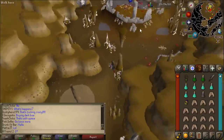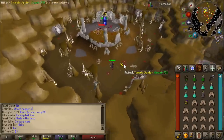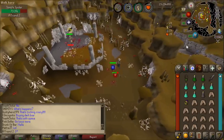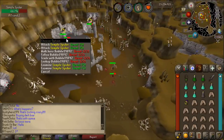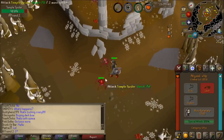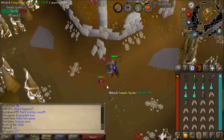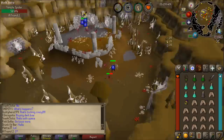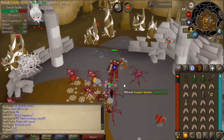These are the temple spiders — these are the new additions. It seems like these guys are aggressive and it's a multi-zone. This may be a really nice place for people to train. They don't seem to poison you at all, because I've been taking so many hits and I don't need super anti-poison. I'm wondering what the drop table of these guys would be.